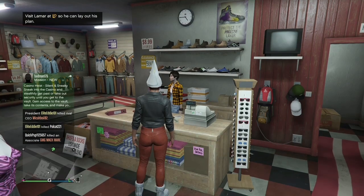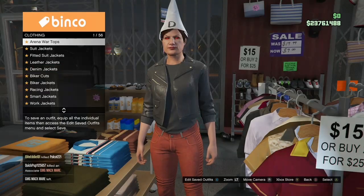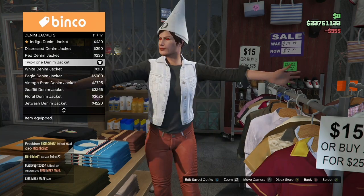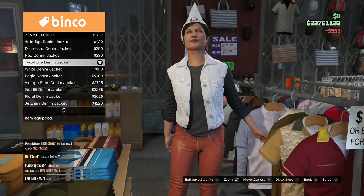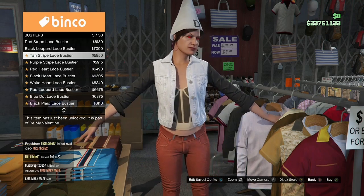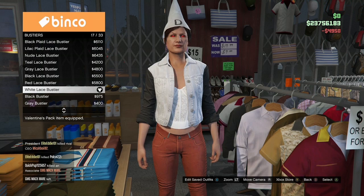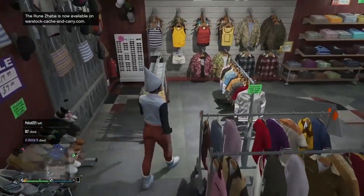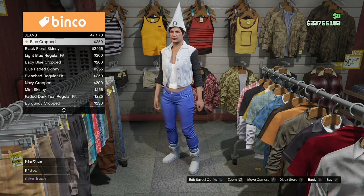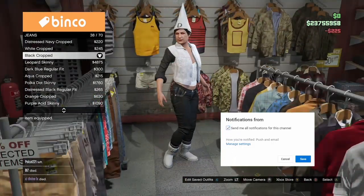Now we're going to make the last outfit, which is the fully checkerboard outfit. Come over to the tops, go to denim jackets, and buy the two-tone denim jacket. Once you've got that, stay in the top section, go to bustiers, and buy the white lace bustier. Then make your way over to the pants section, go to jeans, and buy the black cropped jeans.